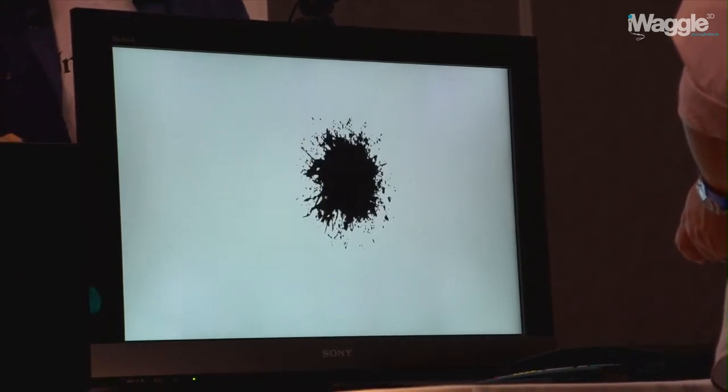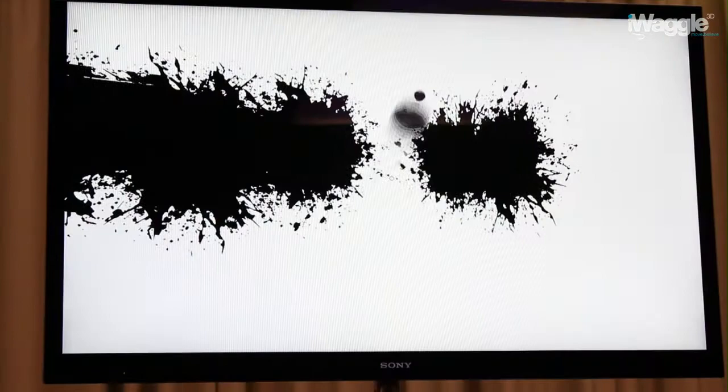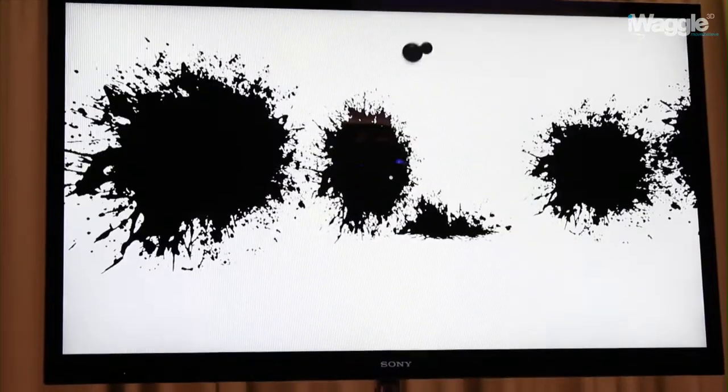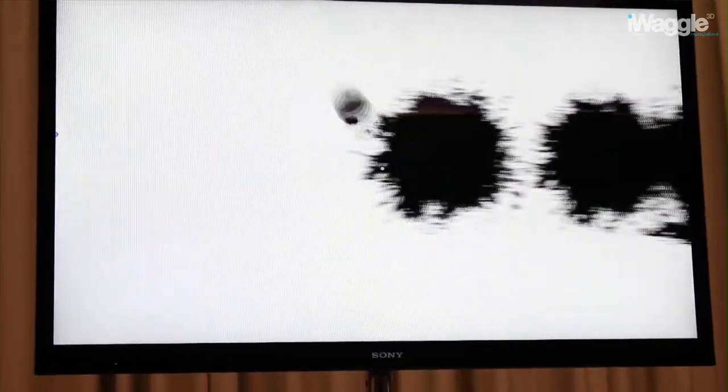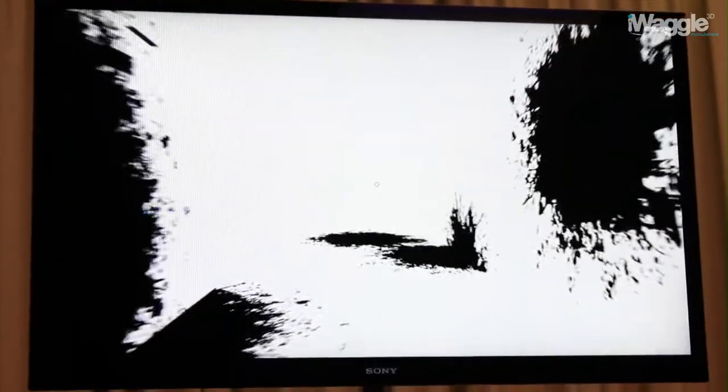The game begins with a completely white screen. Players usually spend about five seconds waiting for the game to tell them what to do, then get bored and start pressing buttons. They hear movement, start jumping around, press all the buttons, and eventually hit the triggers — and these black paint splats appear. It takes usually about five seconds, though sometimes up to two minutes for a player to figure that out, because gamers are used to the game laying out exactly what they have to do.